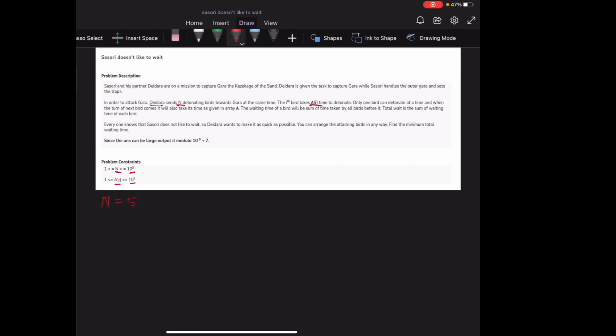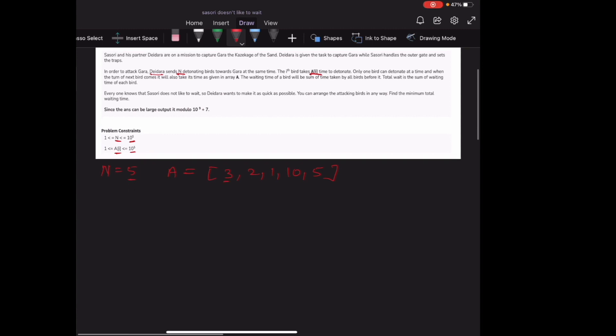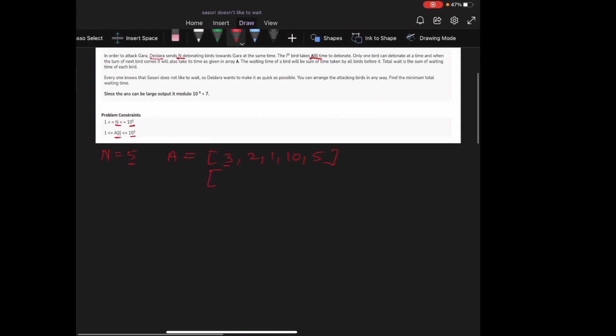Let's take an example: N = 5 and A = [3, 2, 1, 10, 5]. The waiting time of the first element is 0, for the second it is 3, for the third it is 3+2 = 5, for the fourth it is 5+1 = 6, and for the last it is 6+10 = 16. Our final answer is the sum of all waiting times: 0 + 3 + 5 + 6 + 16 = 30.